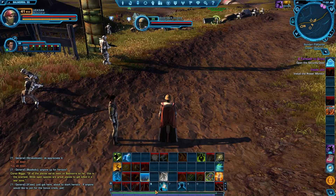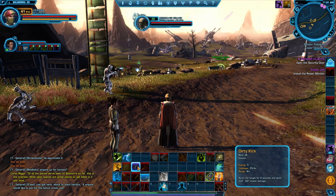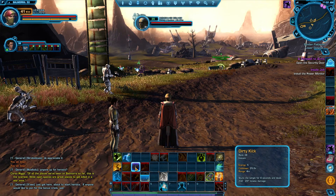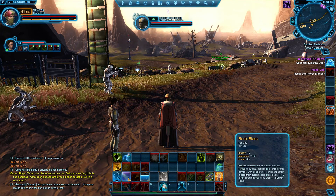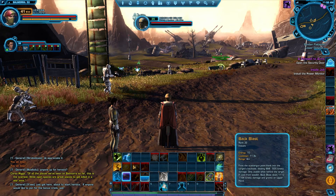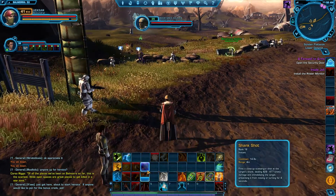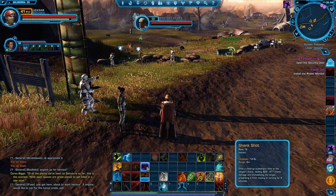Two other abilities are important for getting into position to use Backblast, which is positional — I need to be behind the target. If the enemy is on me, I can use Dirty Kick, which is actually one of the coolest abilities I've ever found in any game. You line someone up and fair dinkum kick them in the nuts — accompanied by an awesome crunching sound. That allows you to get behind to use Backblast, and it's on a 30-second cooldown so you have to use it sparingly. The other one is Shank Shot, on a 15-second cooldown. With these two abilities you should always be able to get behind your target. Shank Shot is not a stun but it does root the opponent's feet in place — they can still turn around to face you, but it still counts as being behind them.